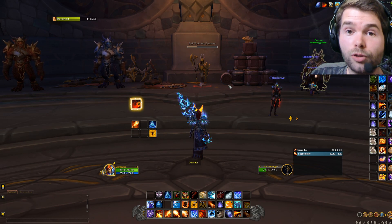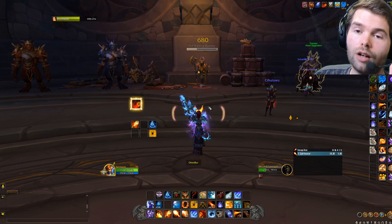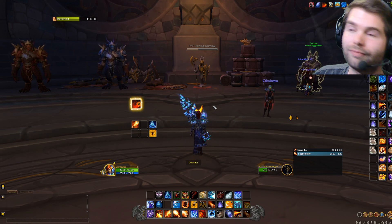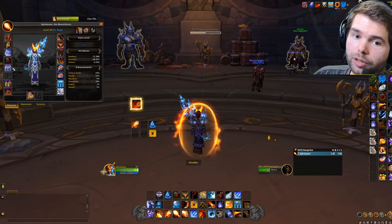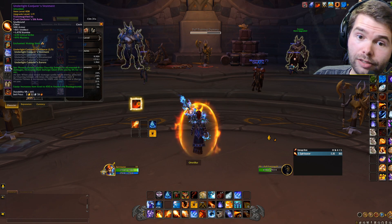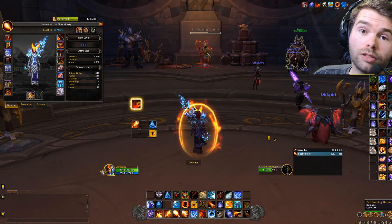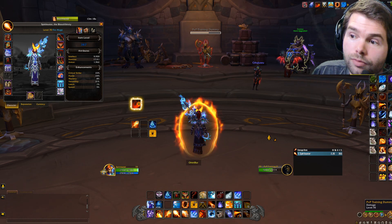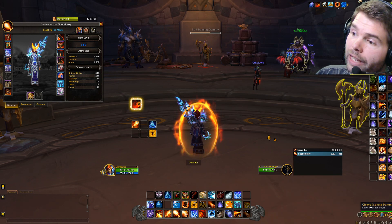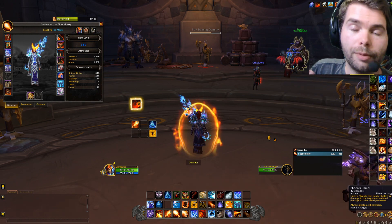Now let's talk about the full burst rotation. I've added an add-on which shows the spells I'm using in real time so you guys can follow along clearly. Also important: we are playing with the two-piece tier set bonus — Phoenix Flames applies Charring Embers to all enemies and increases your damage by 5%. You want to keep that on the target almost at all times, and always keep at least one charge of Phoenix Flames available.